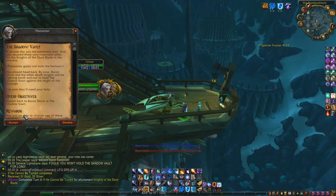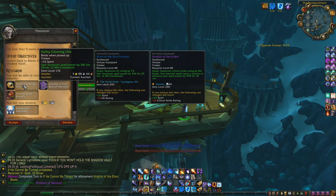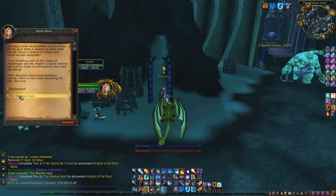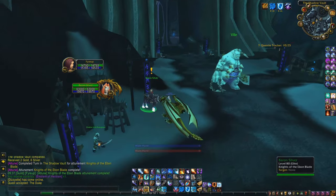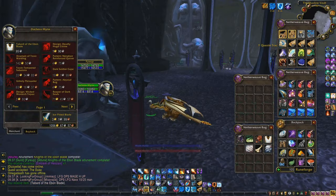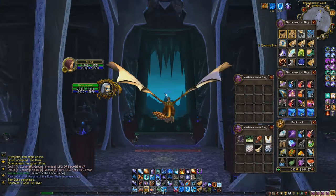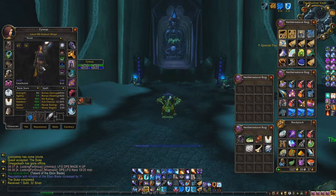For the sixth and final quest, pick up the Shadow Vault quest from Thessarian. Fly back to the Shadow Vault and talk to Baron Slyver one last time. And there you have it — you've unlocked the Shadow Vault, the flight path, and Duchess Minx, the Quartermaster. Make sure you pick up your Tabard before you leave. As a side note, if you want to get rep from the Knights of the Ebon Blade without doing dungeons, you can continue the quest line, which will help speed up the process, but won't be enough to get you to Exalted. So feel free to mix it up.